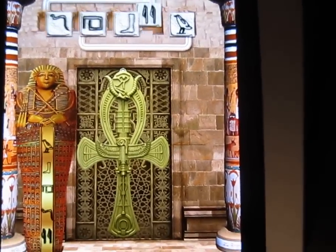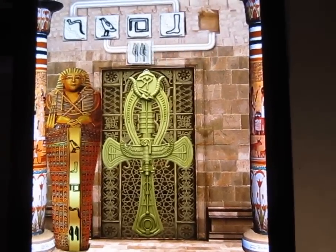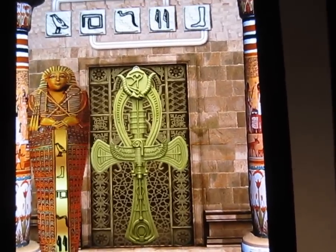You press this one up the top left. And what you do is you press the bird. Then you press the two feathers again. You press the snake. Two feathers. And then the sock.